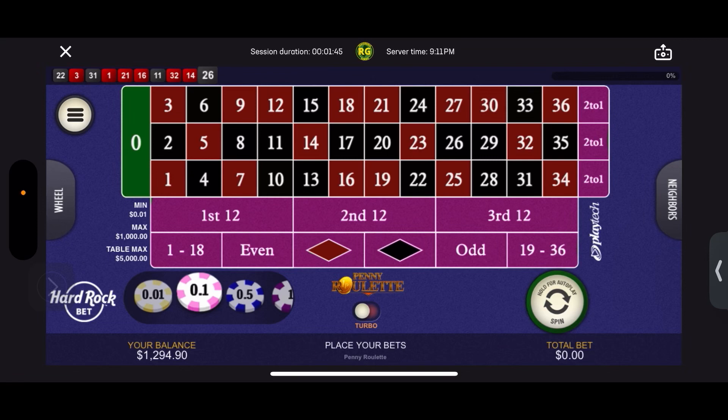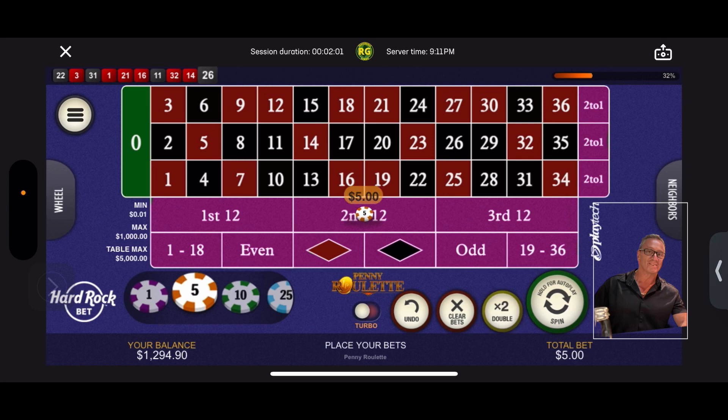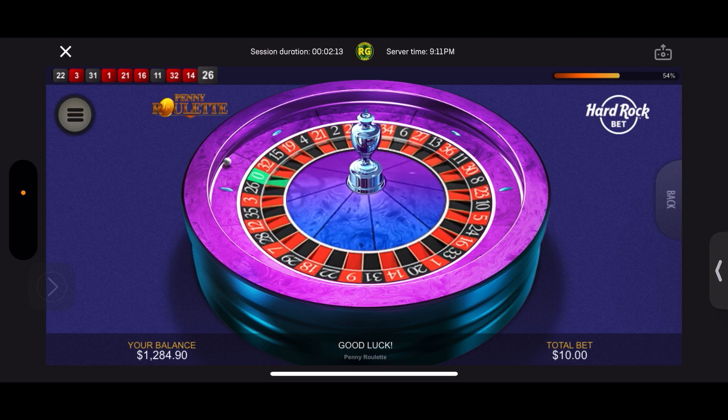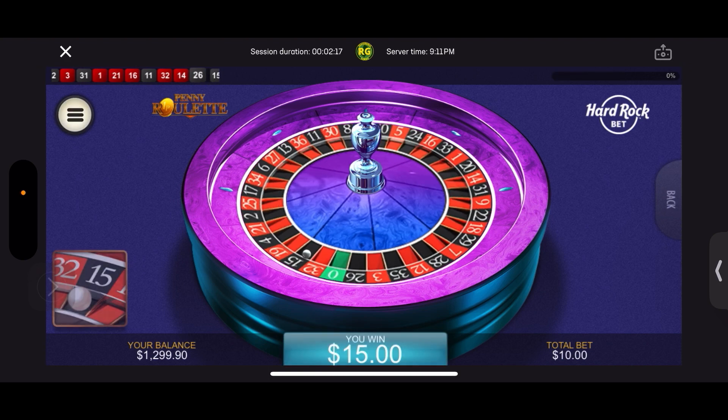Here we go, we're going to give it a shot today. We're at 294, our goal is to win 25 or 30 dollars, so that means we have to get to 319 or 324 — the numbers on the bottom left there. We'll do five dollar bets on second 12 and second column. Let's spin.